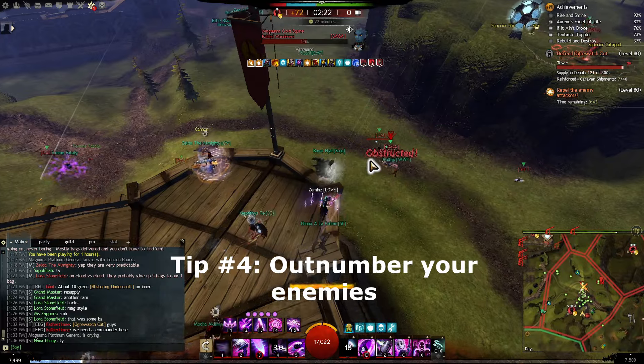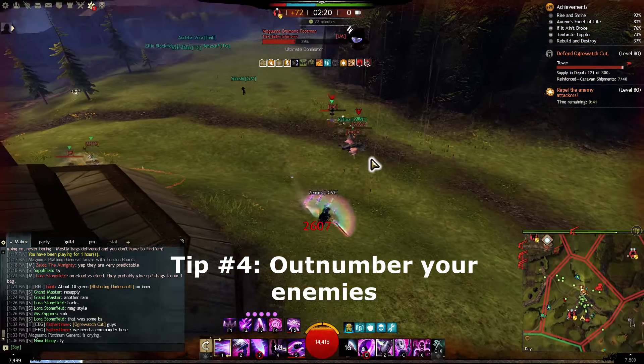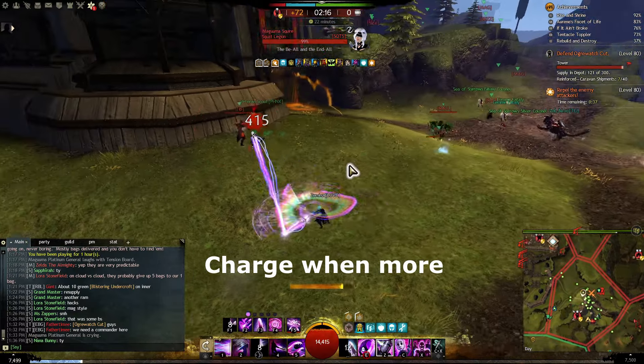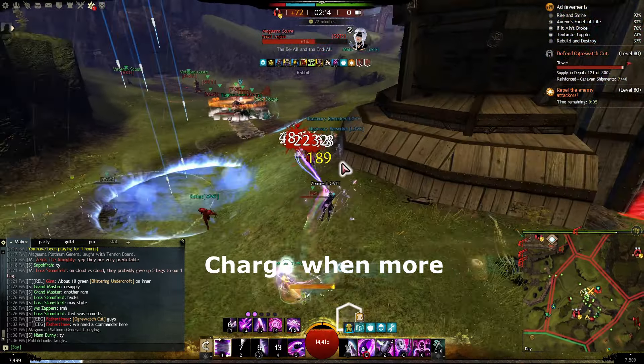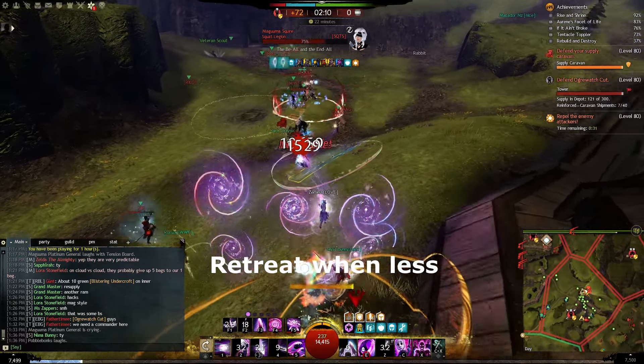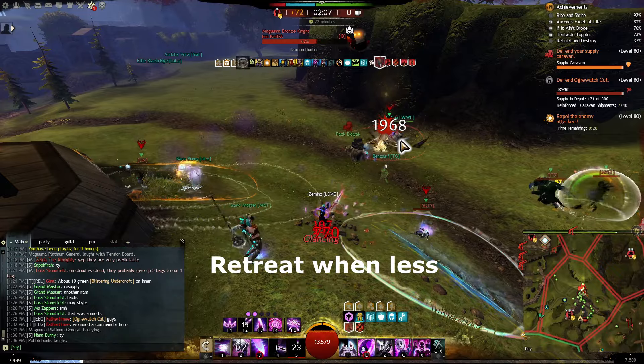Tip number four: outnumbering your opponents is the biggest advantage in World vs. World. The way combat works in this game is that having a numerical advantage is usually more important than anything else. So you should take fights when you have more, and retreat when you have less.